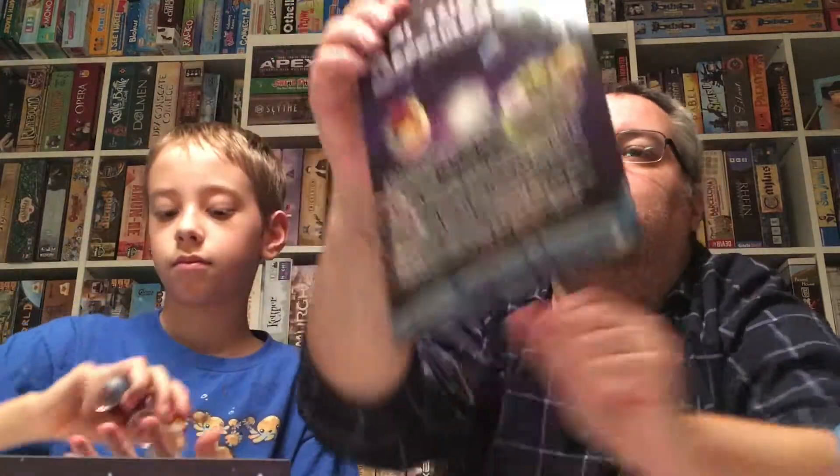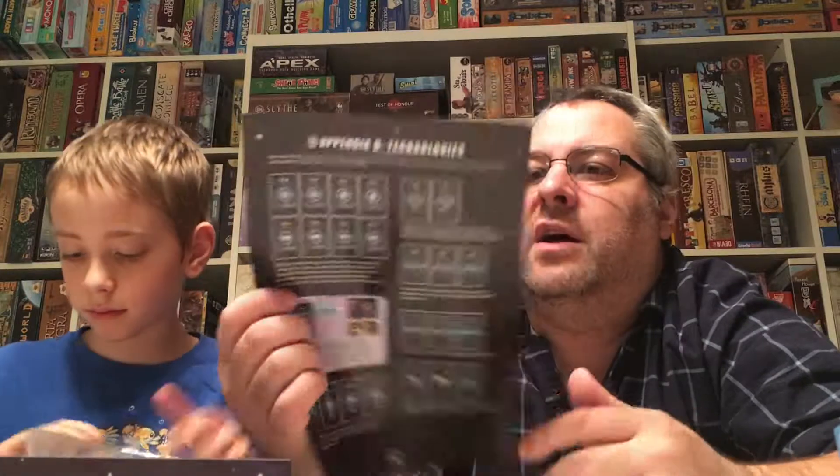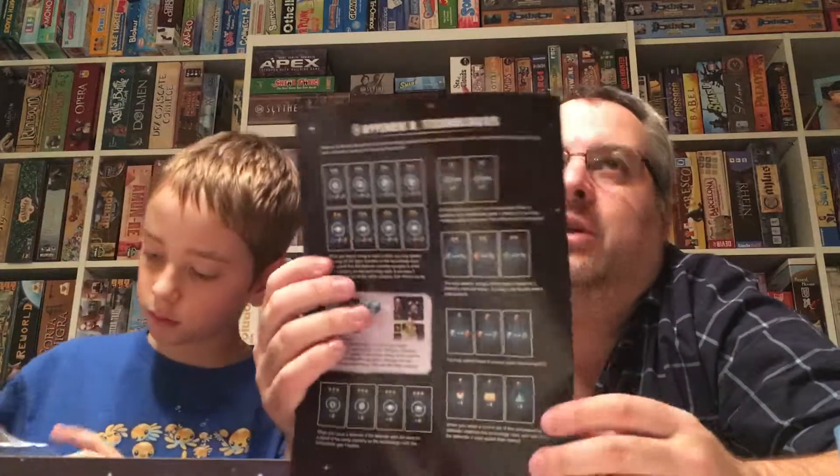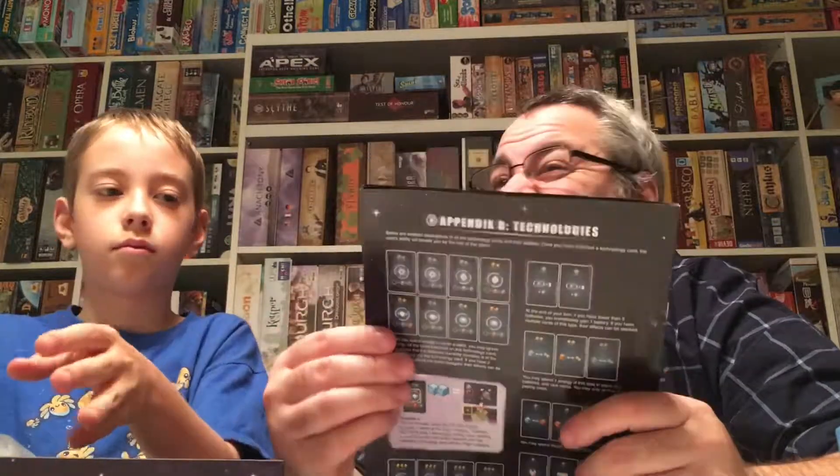Since the whole universe you're operating in is rather small, you're moving around a small space and don't have to worry about how many moves it takes to get from here to there. By the way, the insert is totally functional — there's a nice space for the die, and the cards fit in nicely. The instructions are extremely clear, with a whole glossary on the back explaining what all the technology cards are worth. The iconography is very easy to remember — not overly complicated.